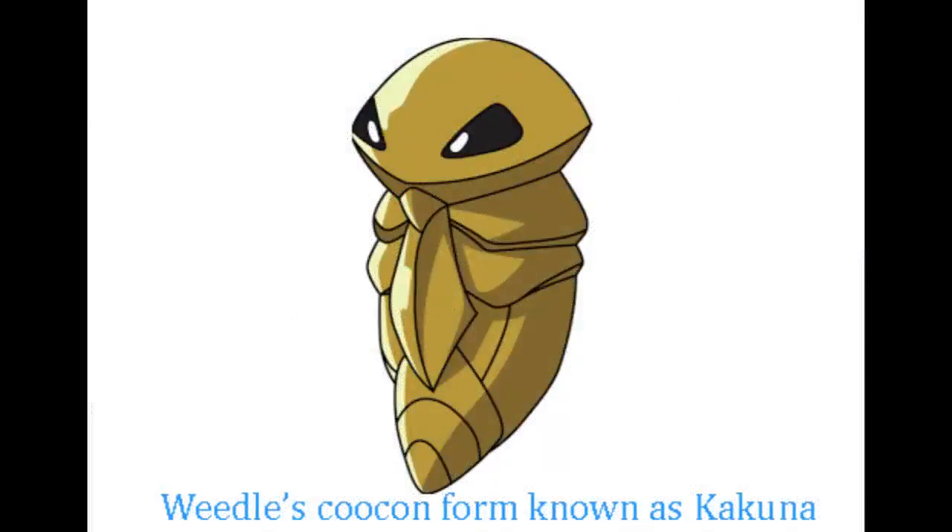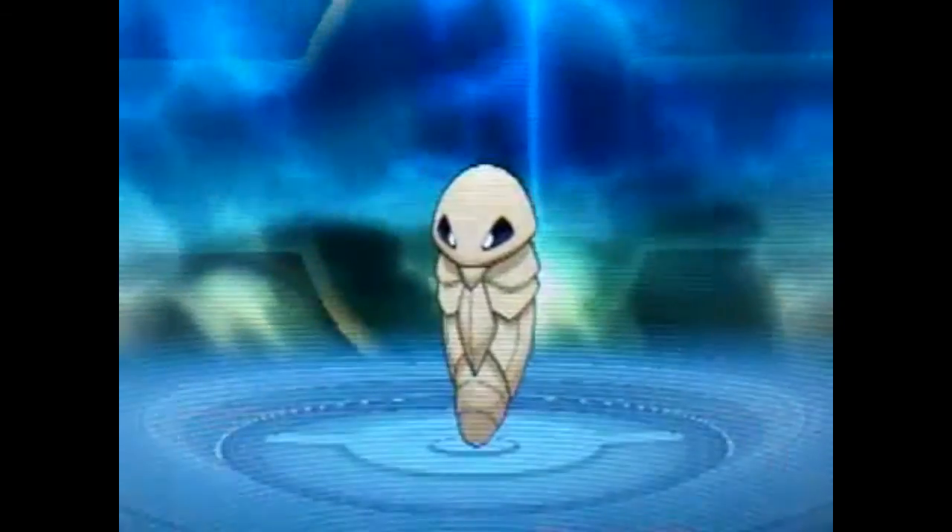Kakunas are the inactive pupal stage of the Weedle. They will attach themselves to a tree and stay there until their evolution is complete. At this stage, they are fairly inactive. Inside the Kakuna, the bug soup will continue to excrete ecdysone, but there will be no juvenile hormone being secreted. This will cause the Kakuna to break open and emerge as a Beedrill.